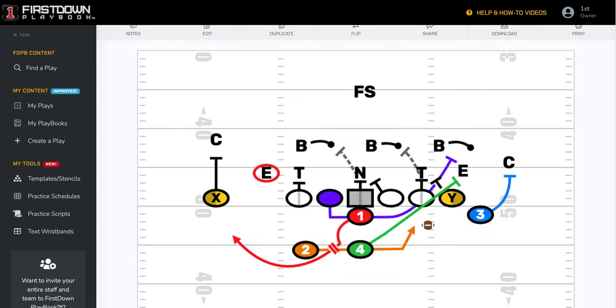We went in yesterday and installed essentially the same play, but it's important to note the differences — meaning that this is what we call just a base Wing-T play. We've got the X out here, and that's extremely important to understand, because now this play is going to be a handoff with your two back system.